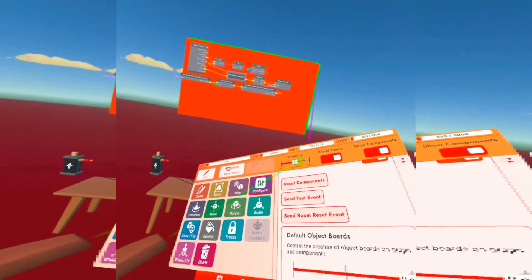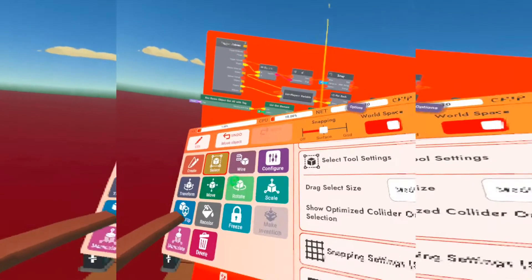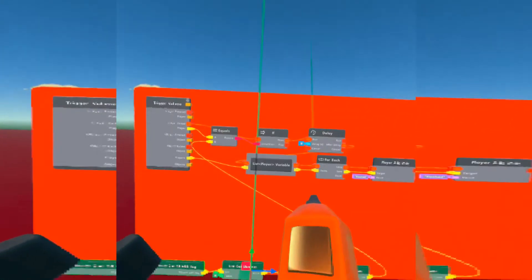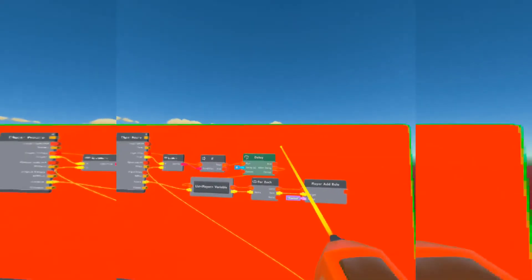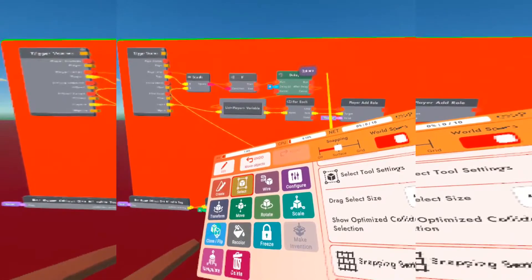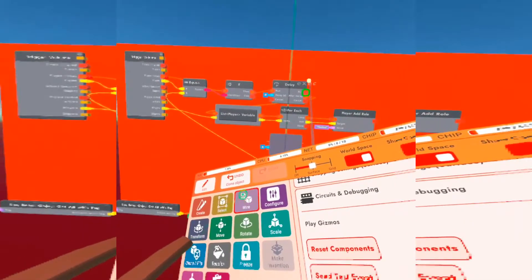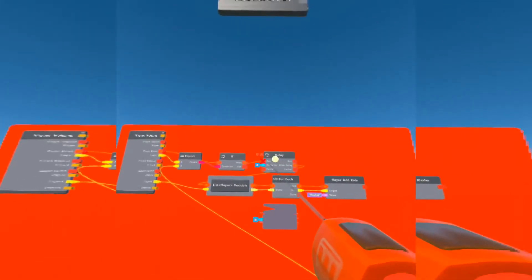Next we're going to move these chips down and remove the flashbang roll from players. Move them down pretty far. We're going to get another Delay chip.